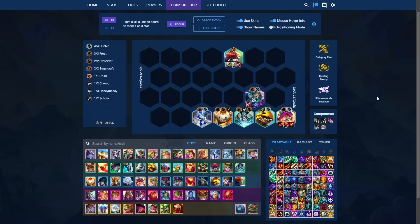Next up, we have our first 3-cost reroll in A tier — Wukong Jinx reroll. Pretty popular nowadays. Augments that make this composition really shine: Category Five, Shimmer Scale Essence, Hunting Frenzy, and Spin to Win on 3-2 can elevate this from A tier to S tier. When it comes to items: as many Gargoyles as possible on Wukong, as many bow items as possible on Jinx, and as many sword items as possible on Olaf. Those are your item rules in general.